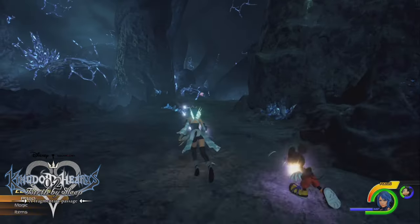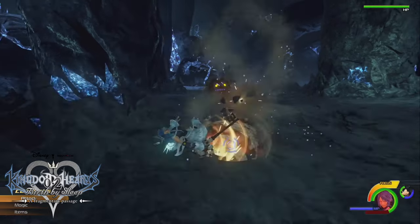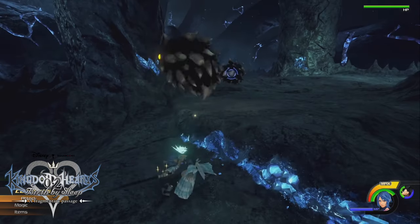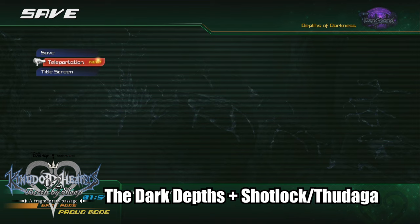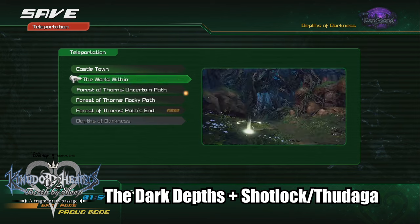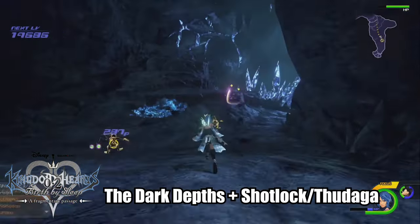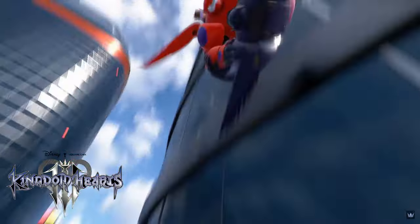A lot of you guys complained in my last big video that I didn't really bring up 0.2, and that's because a lot of what 0.2 covers can be played in Kingdom Hearts 3, though you're using a different character. When it comes to EXP grinding in 0.2, from what I can find online and from what I've tried out myself, the best place to grind EXP — even though you don't really need it to complete the game, it's more of a completionist thing — would be in the Depths of Darkness area. You can teleport there whenever you want from any save point; just go in, hit the enemies with as many Shot Locks and overpowered magic as you can.